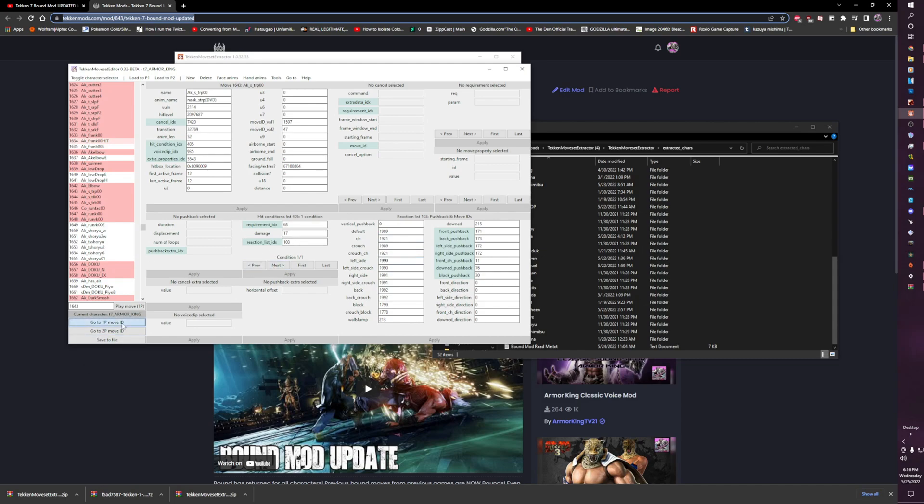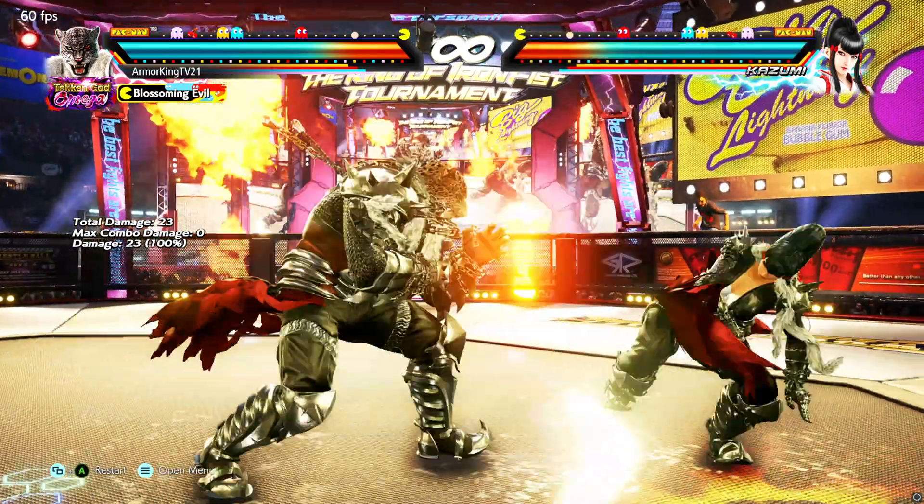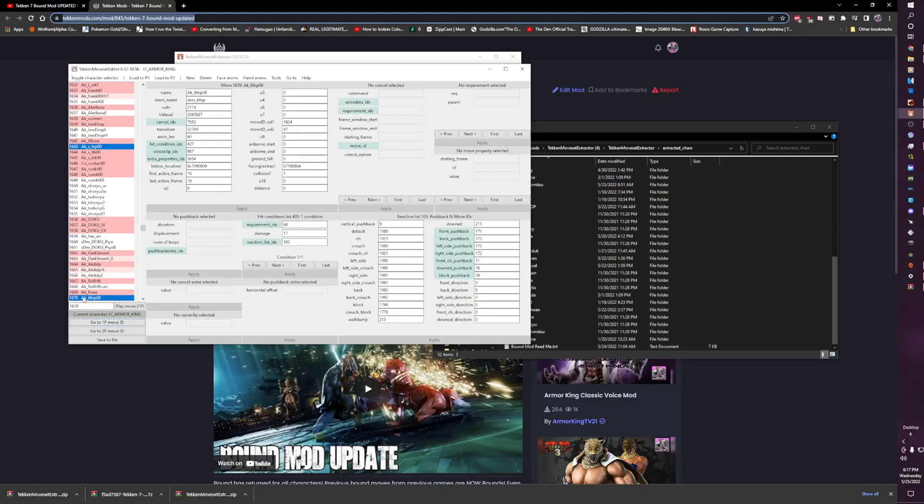The reaction list is basically all the hit reactions the character has. The counter hit is 1921 — you're going to want to Control C that because it's hard to remember otherwise. Then afterwards we're going to go back to Forward Forward 2 and pause it right before the move hits. Go to 1P Move ID again — that's move 1670. Hit condition list, reaction list — you're going to want to use 170. When you get a reaction or hit condition list that has one or two, sometimes three hit conditions, you're going to want to go to the one at the very end if you want to mess with the standing hit reactions.